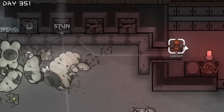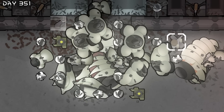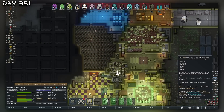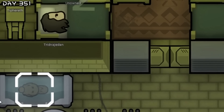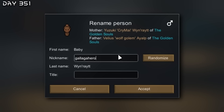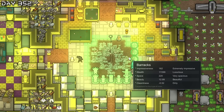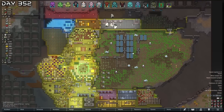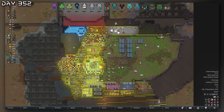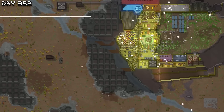They're all just dead — some free resources in plasteel. A baby became a child — quite good genes. He will be named Galaga Hero. Welcome out, buddy. I still want this barracks to be unbelievably impressive. A cold snap has just occurred — it will become very, very cold.